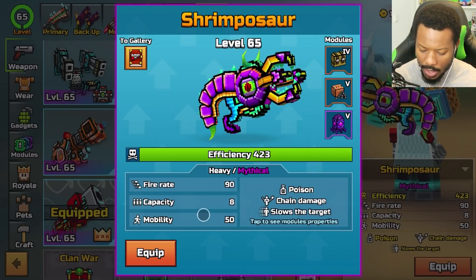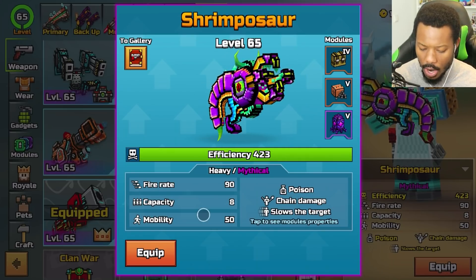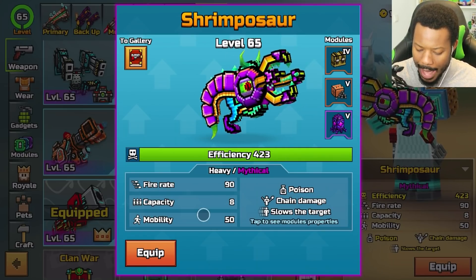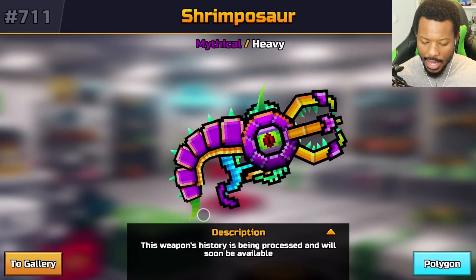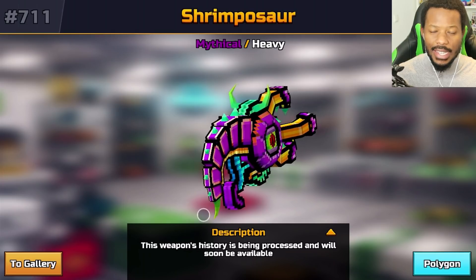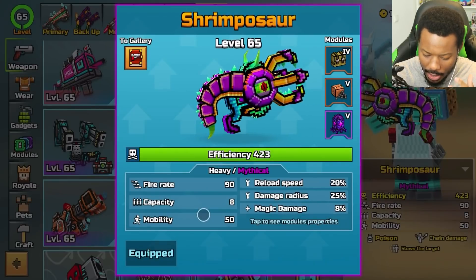So this weapon does poison, it does chain damage, and it slows the target. The fire rate is 90, capacity is 8, mobility is 50. If we check this out in the gallery, it looks kind of crazy. I don't want to play with it just yet — I like to go in with my first impressions and see how we do.